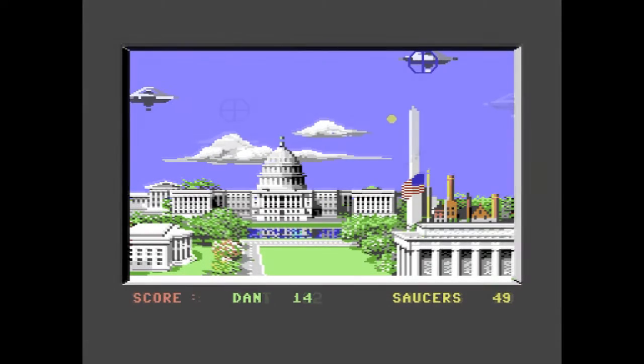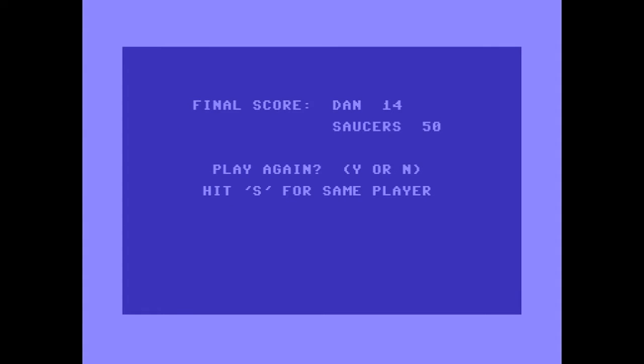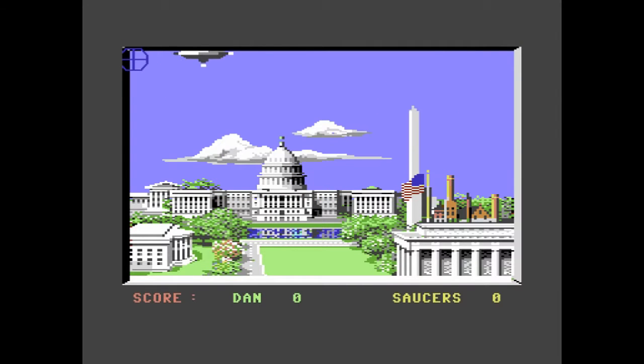And if you score 100 points then time will advance again and you'll find yourself playing this at night. At the end of each game the scores will be handed out, and you can press Y to play again or S to play as exactly the same player name. So let's press the S key and try that again.